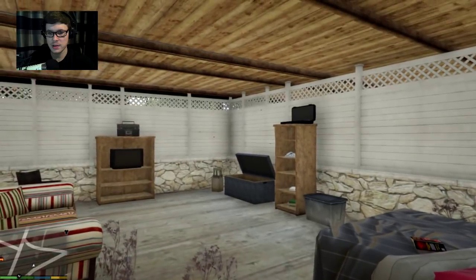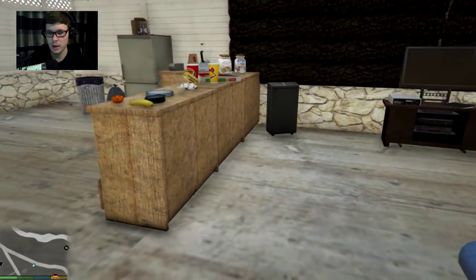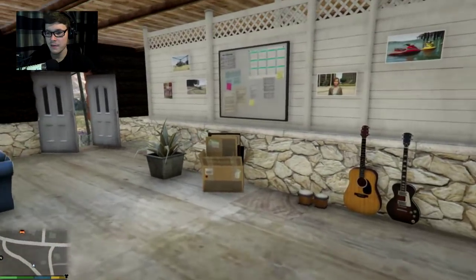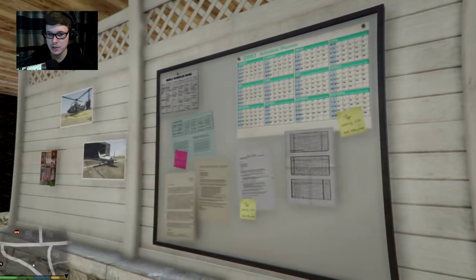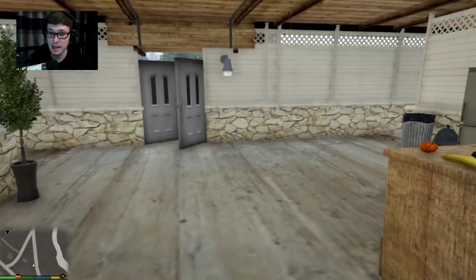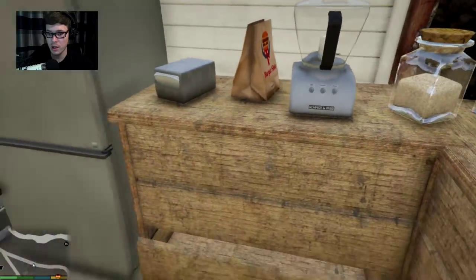I guess this could be bedroom one, or maybe a guest bedroom or something like that. It's kind of strange — there's a bedroom, then you go here and there's a living room. This is where the kitchen is, but there's not much here — where's the oven and stuff? There's nothing here, just a couple of pictures of stuff Trevor likes — helicopters and planes. There's some food here though, which is nice.